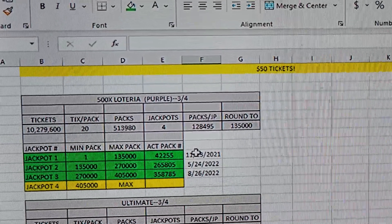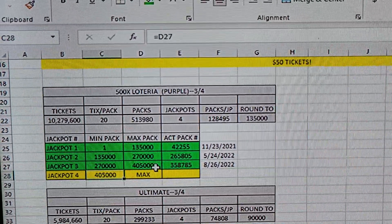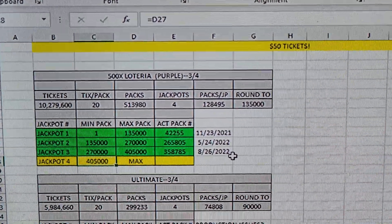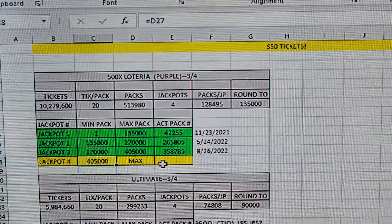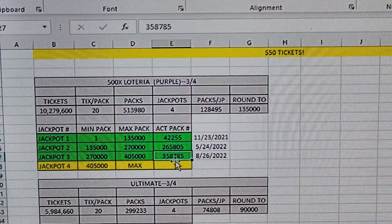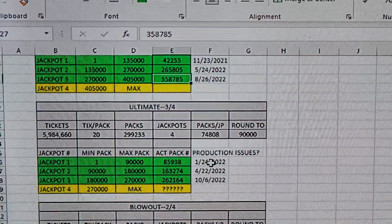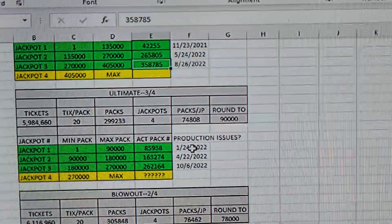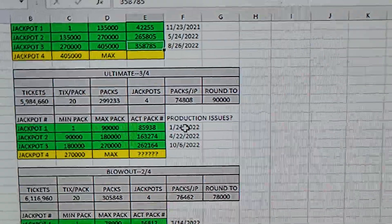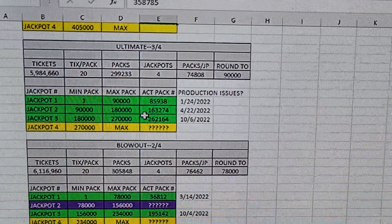The fifty dollar ticket has only one jackpot left. It should be in packs 405,000 or higher. Once it's claimed we'll confirm if I was right. If you want to play it safe, the last claimed pack was 358,785, so really anything over that is where it should be. Disclaimer: don't go buying tickets just because I said so — use this as information and make your own decisions. The Ultimate ticket is at three of four jackpots claimed.